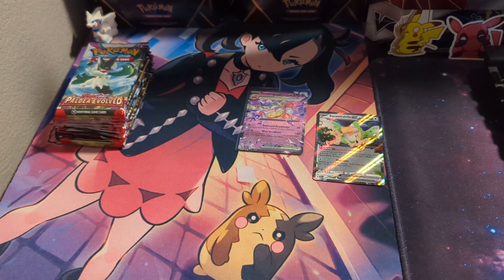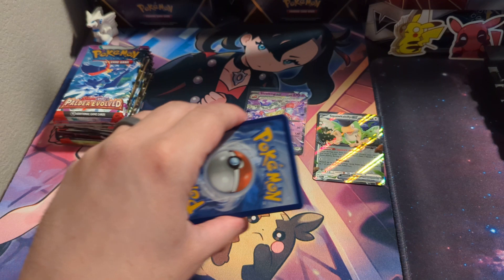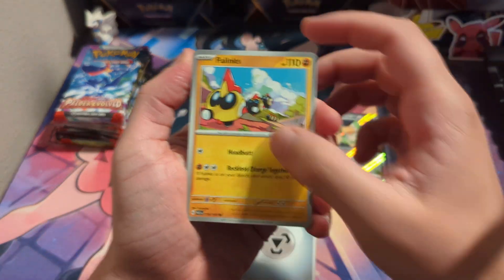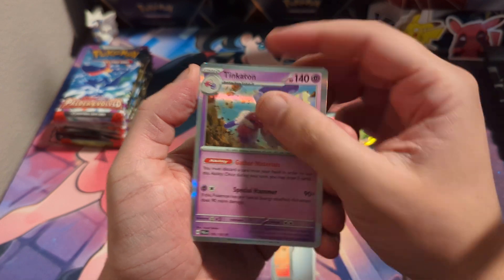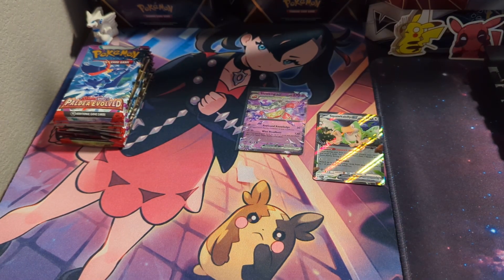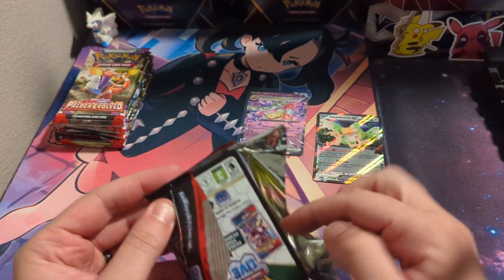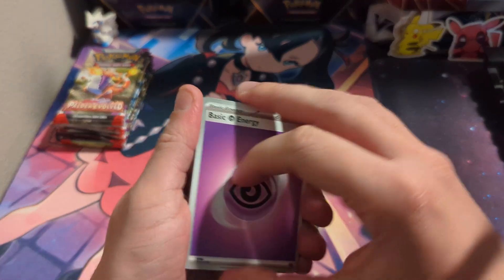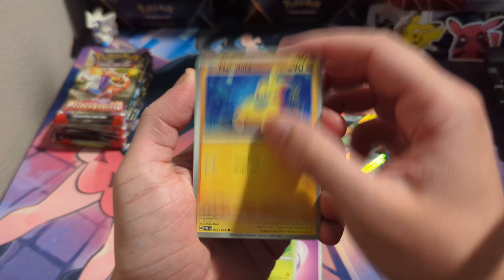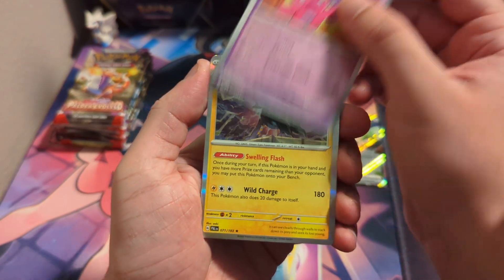Tandemouse and a Tyranitar. The Tyranitar does have a cool illustration rare in this set — I would be pretty happy to pull that, it is pretty beautiful. Let's call it a Tyranitar right now. Comby, Jigglypuff, Toxicroak, and Tinkertuff — getting a lot of evolution lines going through. Tinkertink and the Luxray holo. This Luxray is very off-center.